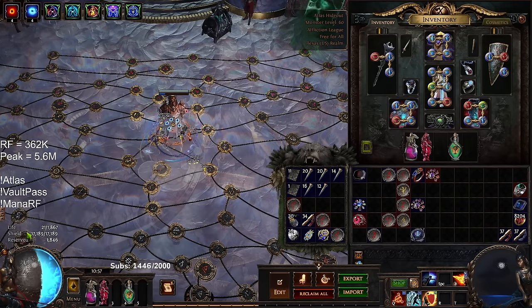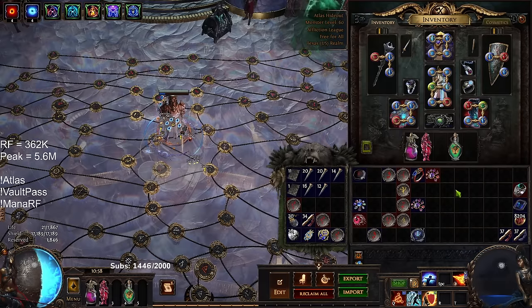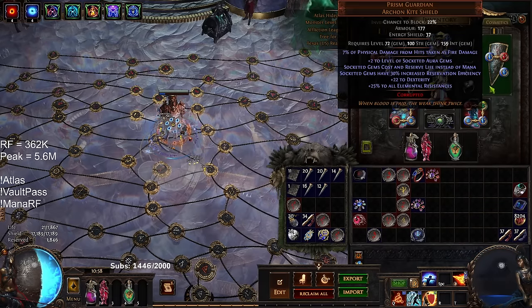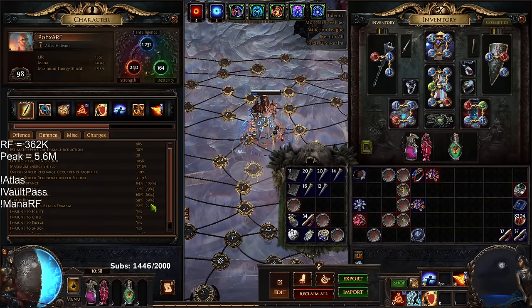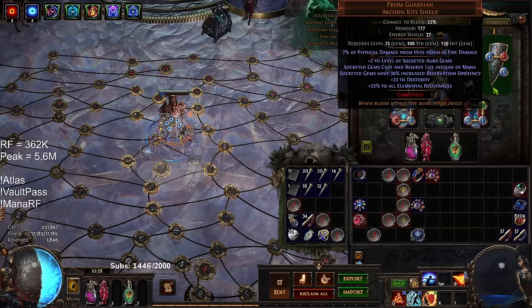I have a massive energy shield pool, but my character feels paper thin. I think if I were to take another go at this, I would maybe try to do something with Aegis Aurora, Melding of the Flesh — maybe get like 85 all res with block cap and spell block cap with armor. The problem is scaling armor is a little tricky.